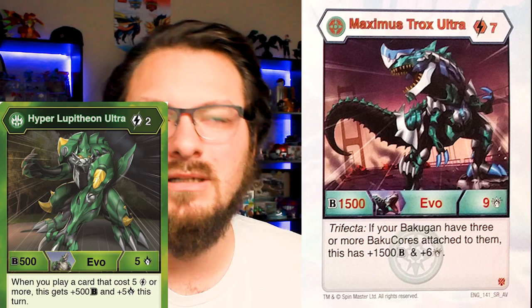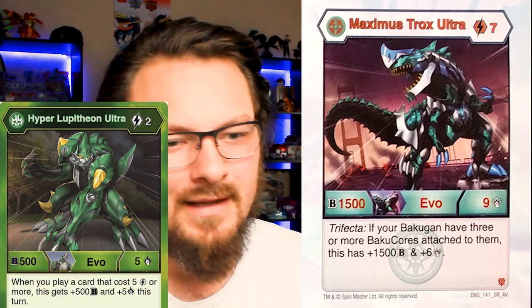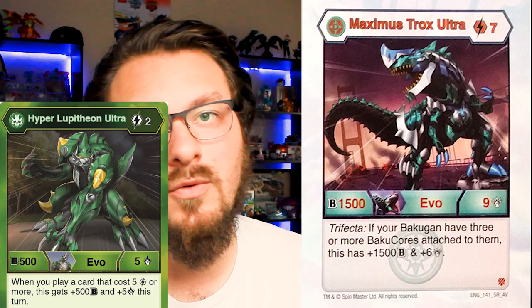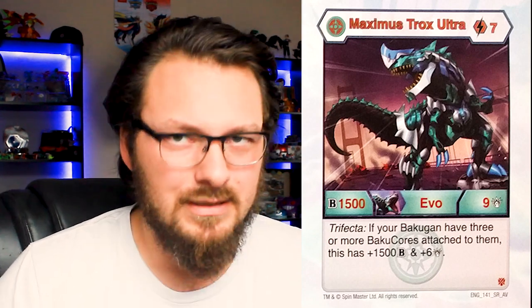We put our own spin on it — we threw Dan in there. I recommend checking the Brawler Cafe's version first. Ours basically added Dan and a couple of different things. We were also playing Nobilius with it for the pirates, so you get Super Fuel to play stuff cheaper, but you're still playing it at the cost that's written. Roll this out third — with Trifecta, it's the easiest triggering ability we have since it's not dependent on too many things outside your control. You roll third with three Baku Cores, you activate Trifecta just like that.